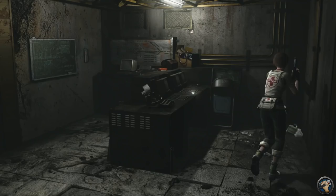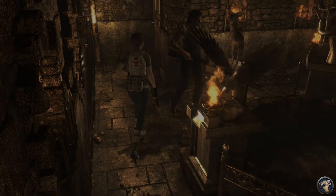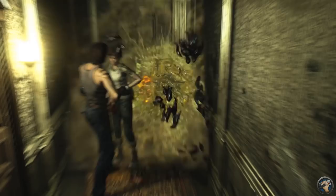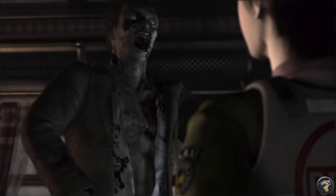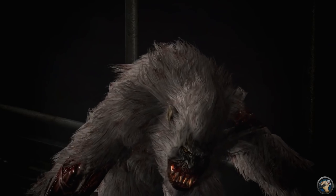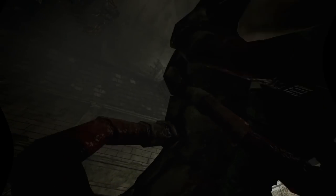RE2 had the police station, RE3 had the streets of Raccoon City, and even Code Veronica had a prison island and Antarctica to set it apart. RE Zero just checks all the franchise's tropes off the list: creepy mansion, underground area, industrial location, and a final escape against the clock. This game does indeed innovate successfully in places — the Leishman enemies are great, both unnerving in their human-like appearance and novel in their exploding self-defense technique. But some other attempts at innovation just reveal an overall lack of inspiration, like giant insects and battle-damaged apes.